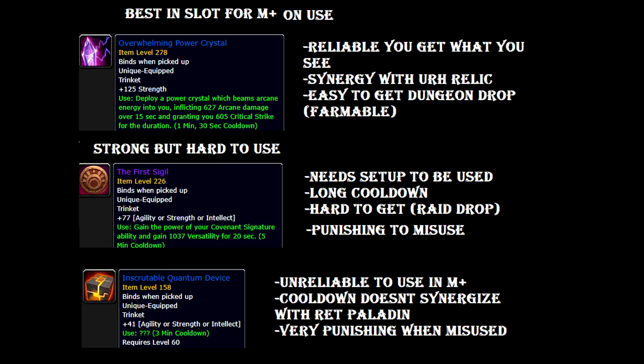The effect you really want is the stats — it gives a ton of stats. But even when that happens, it can backfire because it takes into consideration your two highest stats. For Ret Paladin, that would be Mastery and Haste, and you really want the Mastery proc. You don't want the Haste because a ton of Haste isn't that powerful, but a ton of Mastery — that's going to hit like a truck. So even when it goes well, it can go bad. This trinket is really unreliable.